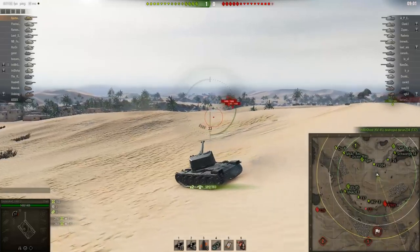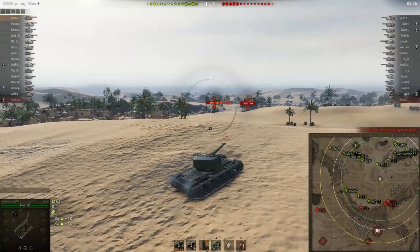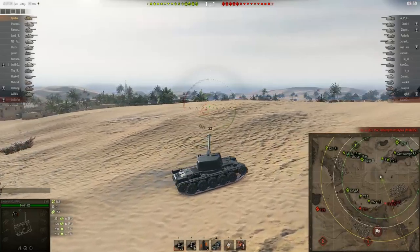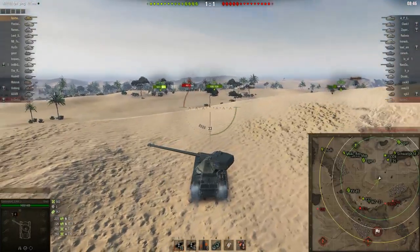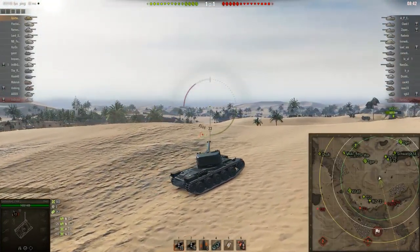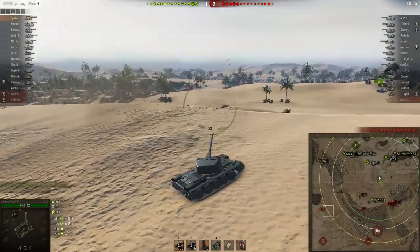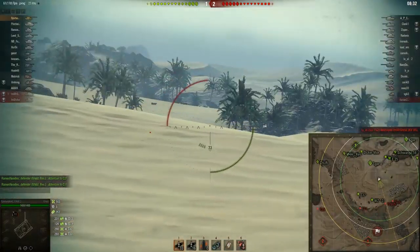He misses it - that's okay. He goes through the clip and now he's decided he's going to play this ridge. This is a very powerful ridge to play on Sand River Assault, especially on the attack side. This ridge allows you a lot of vision into the enemy team. He's waiting for his reload - he's already got 583 damage and the game has barely started.